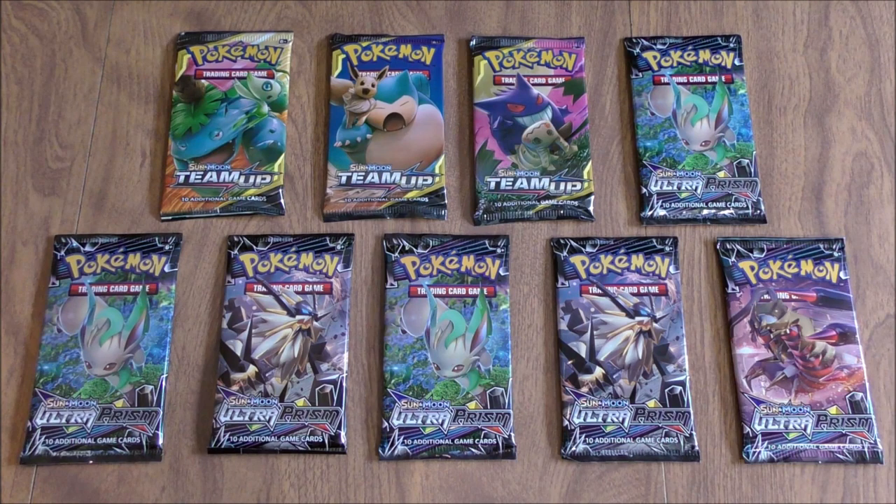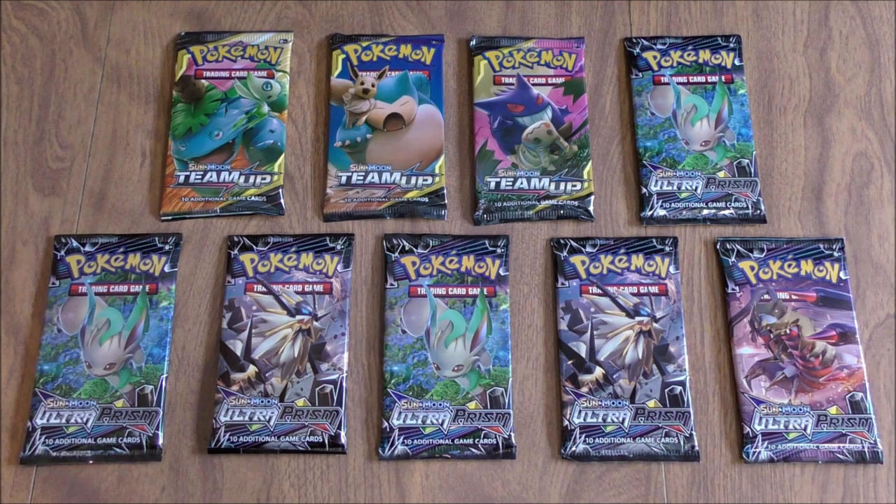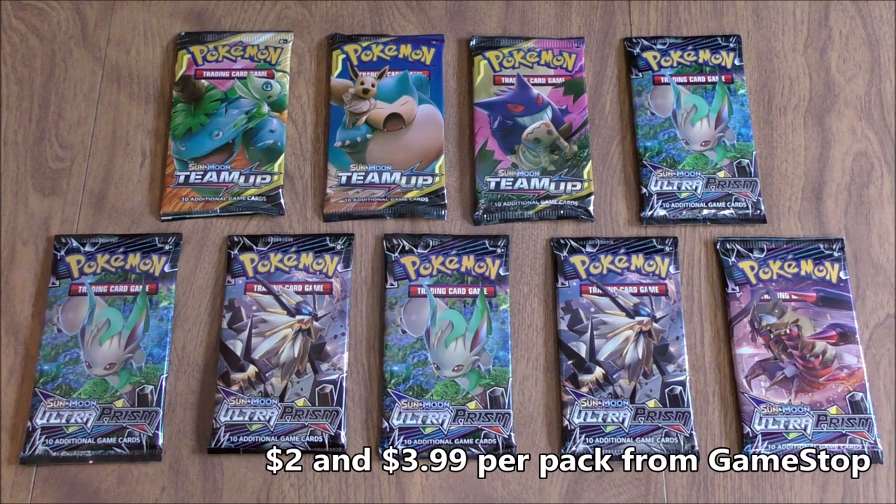Hey YouTube, this is Primetime Pokemon. In this video, I'll be opening up nine Pokemon TCG booster packs — six Ultra Prism and three Team Up. Team Up is the newest set in the Pokemon TCG. I did purchase all these packs from GameStop. The Ultra Prism packs I purchased at their buy one get one free sale, so essentially I paid $2 per pack, and then the Team Up packs I purchased for $3.99 a piece.